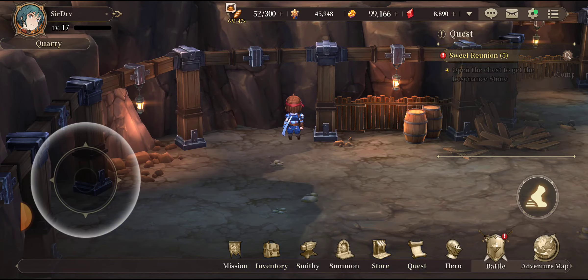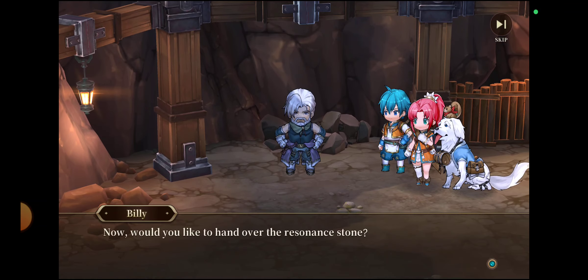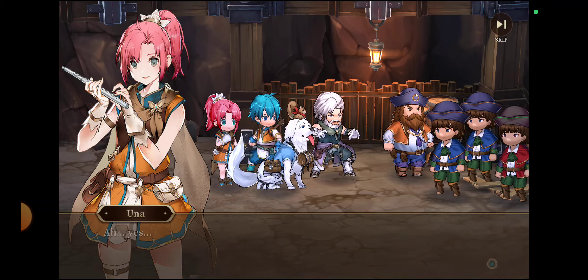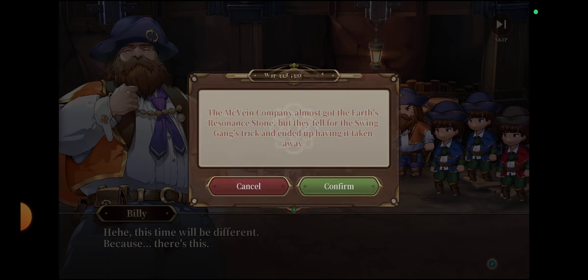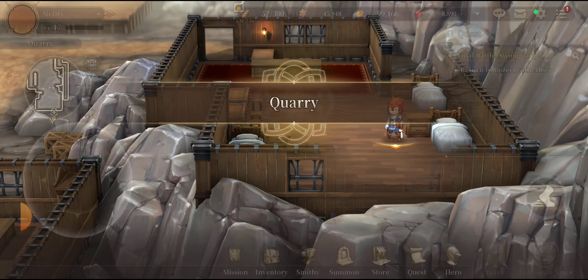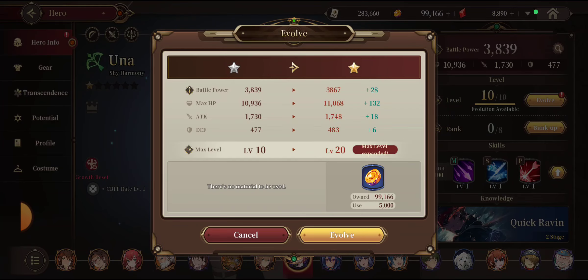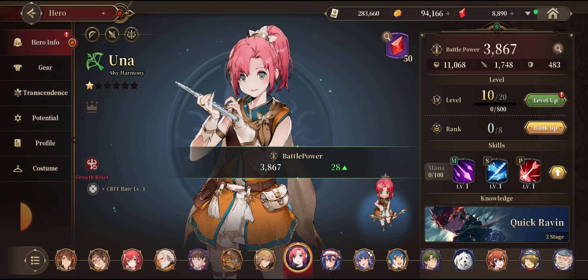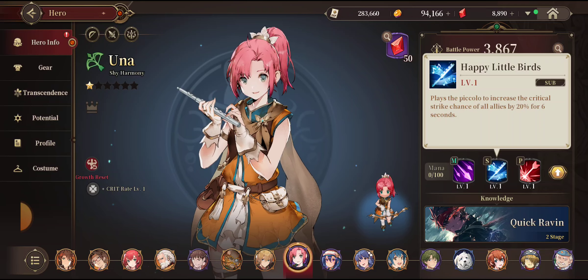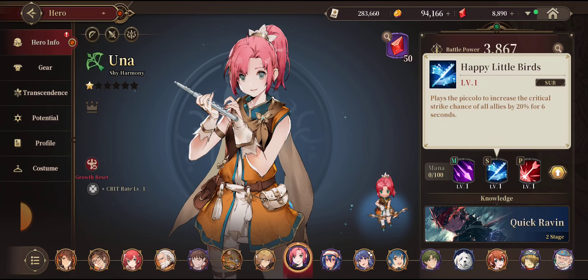Let's see what happened here. Resonance, Tone of the Earth — the fifth one. I thought we're going to fight. So that's good, another resident stone for the hero I'd like to use in the future. I like to use Una because of her happy little bird skill. When she plays the Piccolo, it increases the critical strike chance of all allies by 20% for 6 seconds. That's actually pretty good.